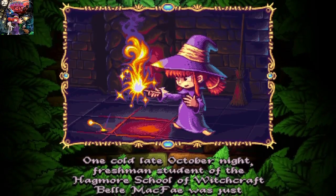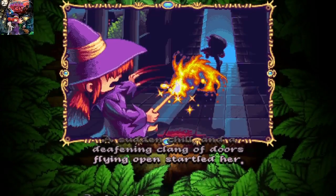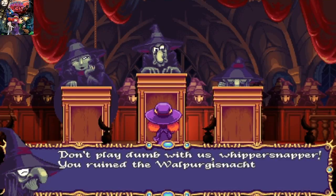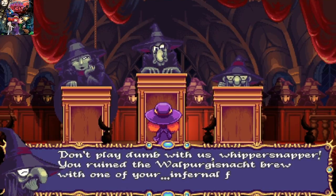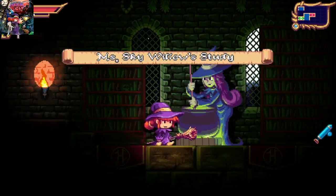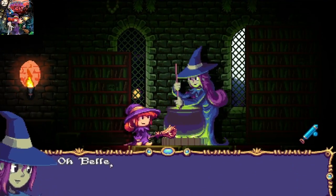Mystic Belle is a story of a young witch at a school for witches. One night she's bumped into by a mysterious figure, and she's then blamed by the teachers for ruining some ancient ritual called the Walpurgisnacht Brew. She's then told to gather three main ingredients to recreate the brew, otherwise she gets expelled.